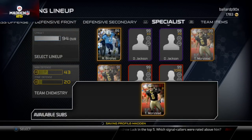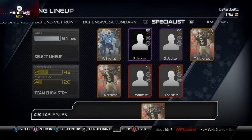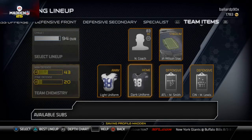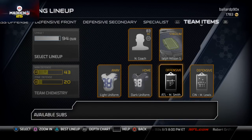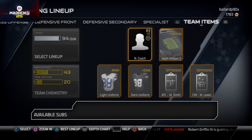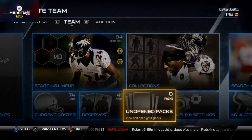I've got Rob Barones but I actually start Josh Scobie — he's on my reserves right now for some reason, I'll have to put him back in. I run the Atlanta playbook and the Cincinnati defense. I was running New York for a while on defense but I've changed my mind and I'm getting back to Cincinnati, which is what we were running at the beginning of the year.